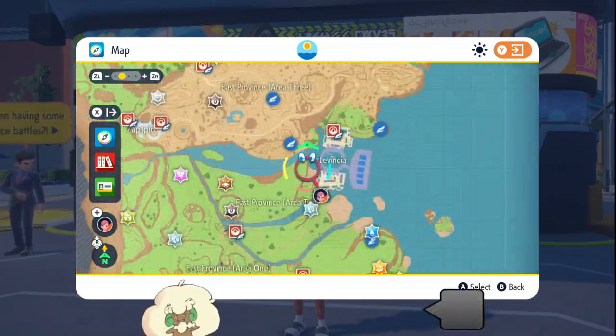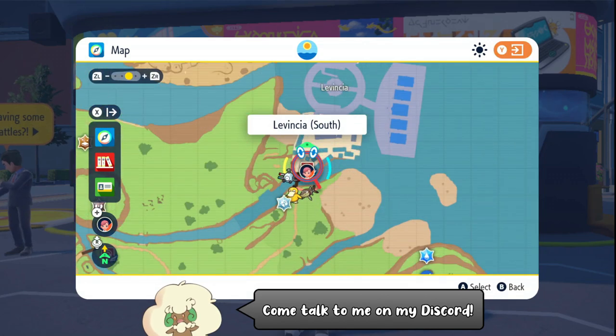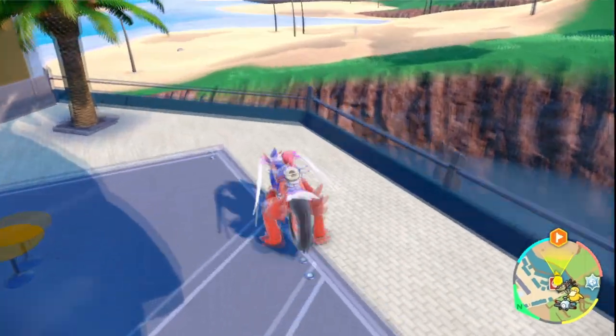Hello everybody, it's Techno here. Today I'm going to show you the easiest way of finding Pincurchin in Pokemon Scarlet and Violet. You can start off by flying to the Pokemon Center here in Lavencia South and mark your destination here at the beach just nearby.